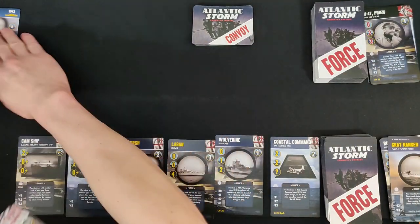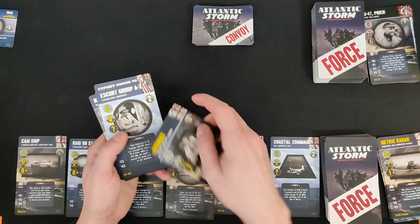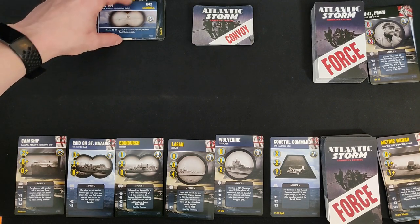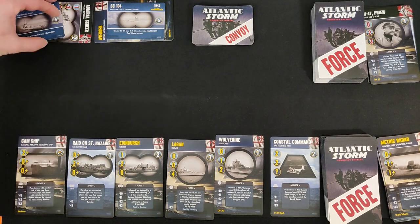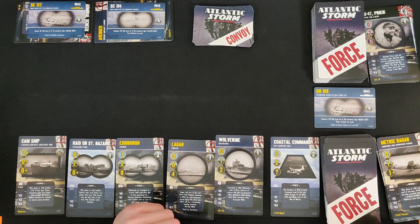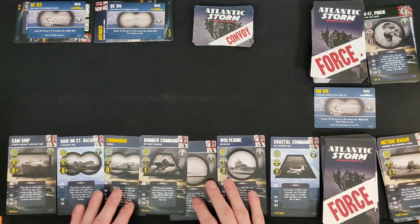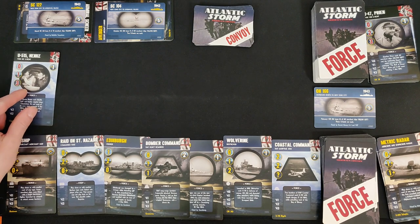I put the Axis victories aside to track them. Next convoy is ON166 — Outbound North to New York City, 1943, Atlantic Ocean. I forgot to draw cards after playing — remember to draw as soon as you play your card. It's another submarine battle. I can play Legan this time, which is a very good card.